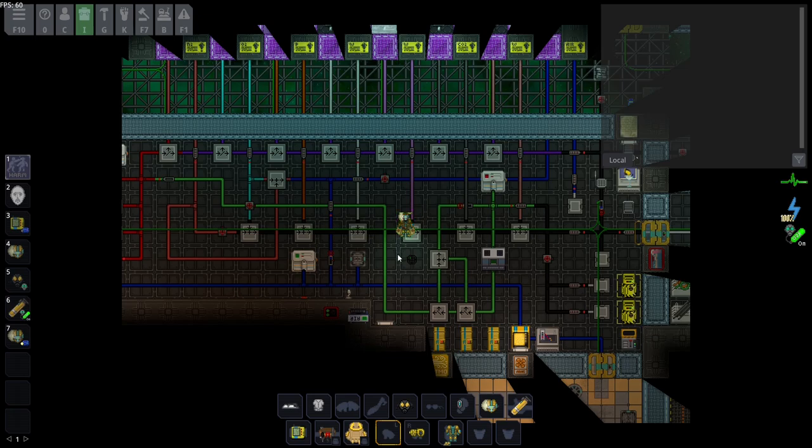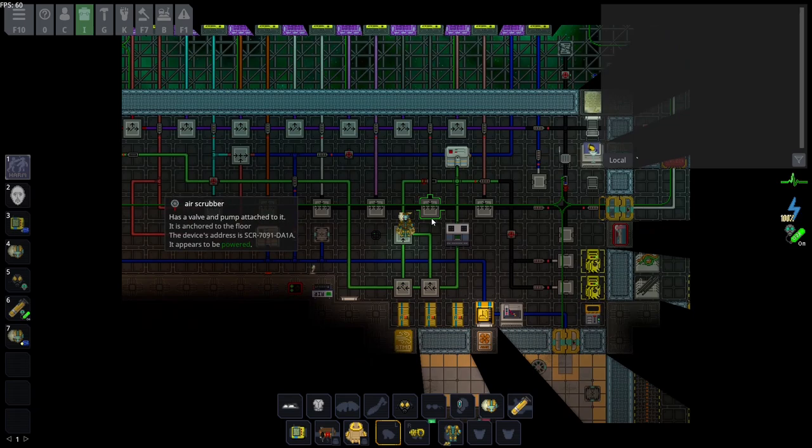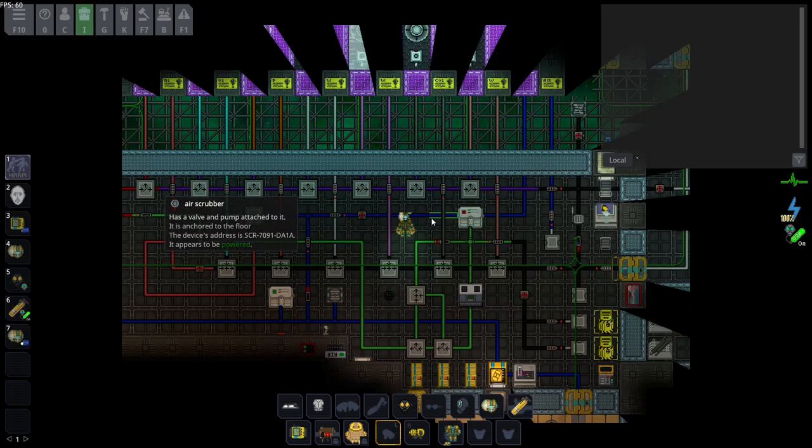Atmos is in charge of atmospherics: keeping the oxygen/nitrogen level balanced, keeping the temperature at an even rate, managing the output and waste management, as well as repairing simple engineering things — more importantly, repairing oxygen systems in places that have been bombed or spaced. You'll be primarily in charge of making sure that the pipes lead to the vents and that there are correct air scrubbers in every room. Your primary job is making sure that everyone has a good level of oxygen and that the station temperature is okay.